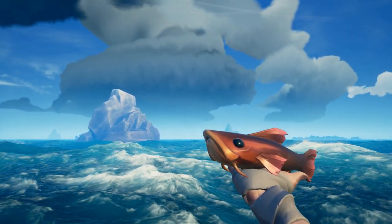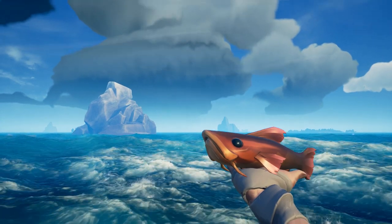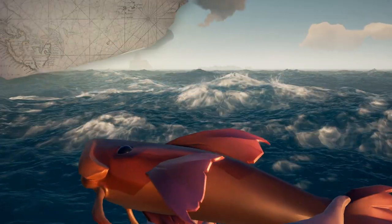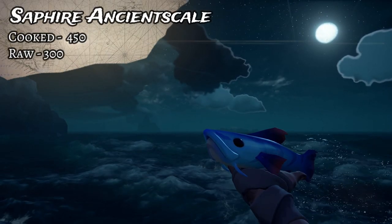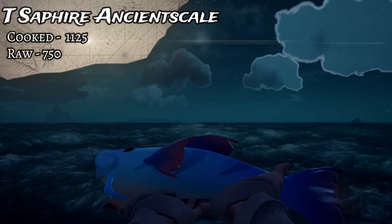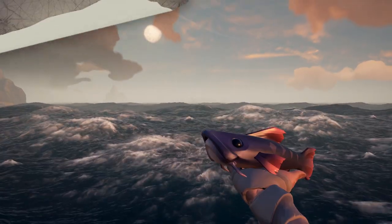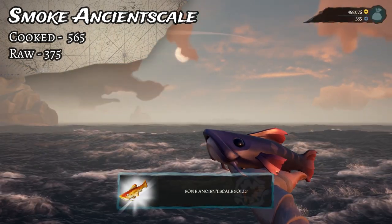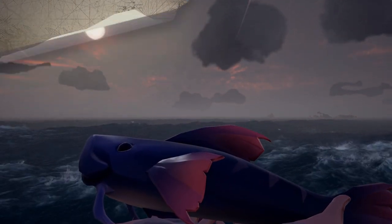The next fish is the Ancient Scale. You're going to find these in the Ancient Isles, and you'll only catch them if you have leeches on the end of your line. First up is the Almond Ancient Scale - cooked is 340, uncooked 225, Trophy cooked is 850 and 565 uncooked. The Sapphire Ancient Scale goes for 450 cooked and 300 uncooked, while the Trophy is 1,125 cooked and 750 uncooked. The next Ancient Scale is the Smoke, which goes for 565 cooked, 375 uncooked, and the Trophy is 1,410 cooked and 940 uncooked.